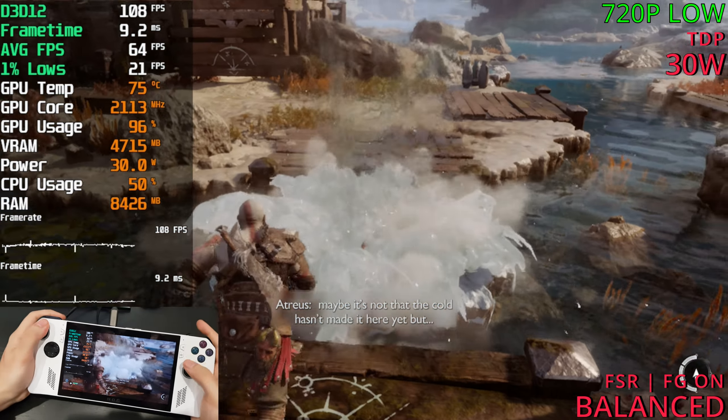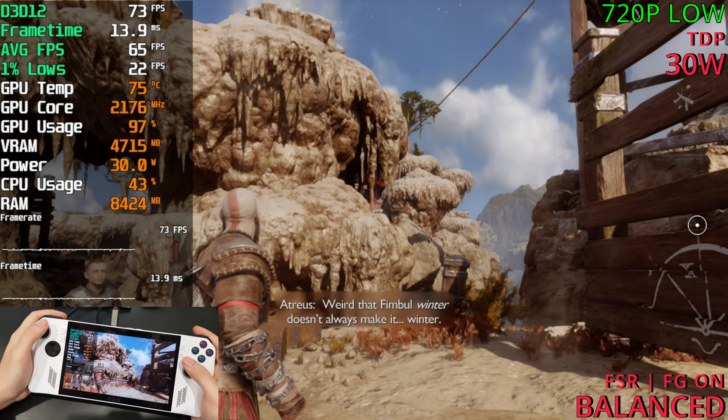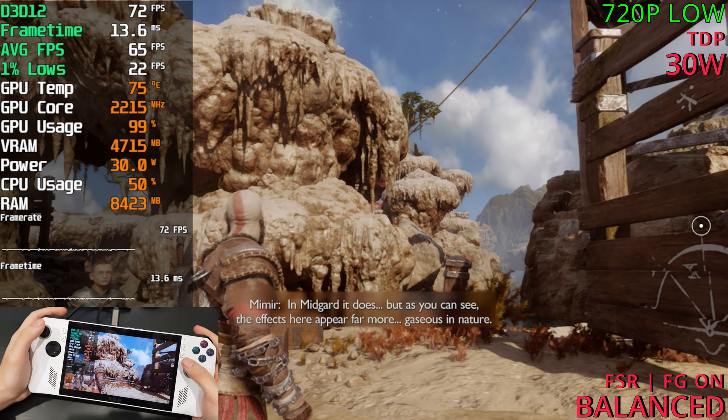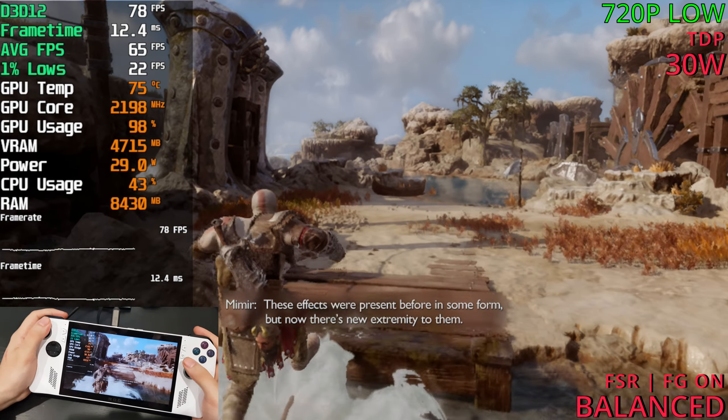With frame gen at 720p, we're around 70 FPS. During fast travel through portals it'll drop, but during gameplay it should be fine — sitting at 60 FPS.